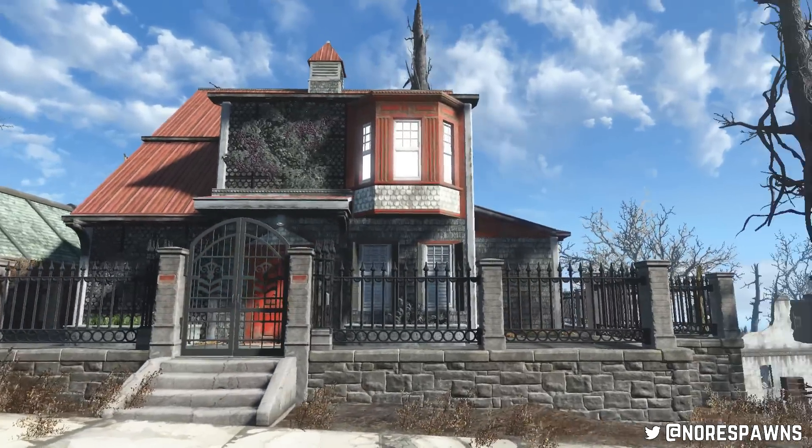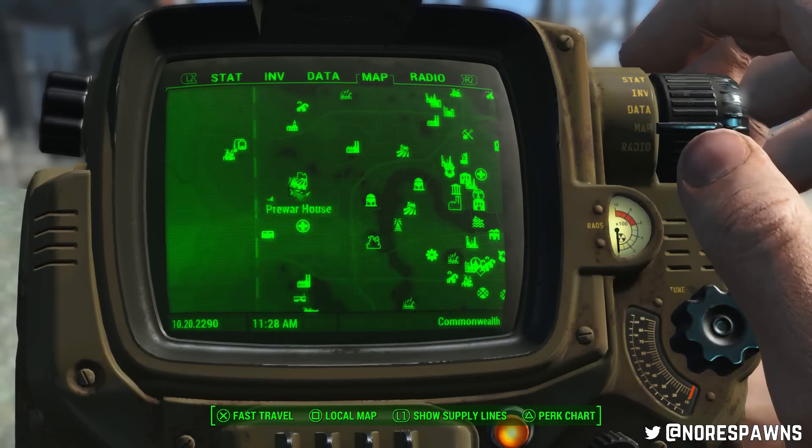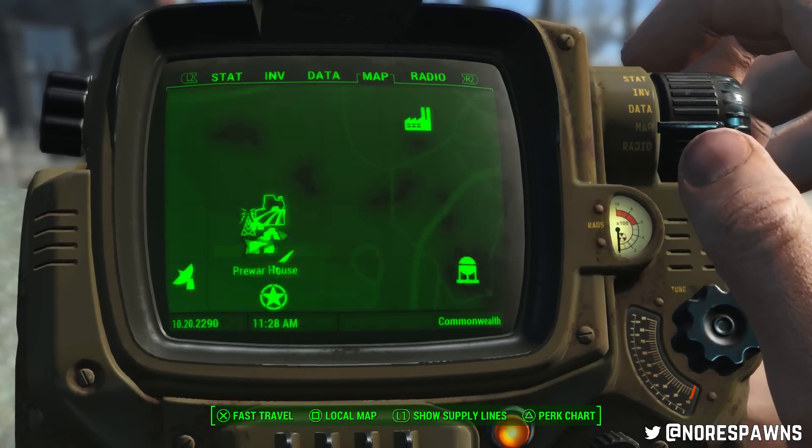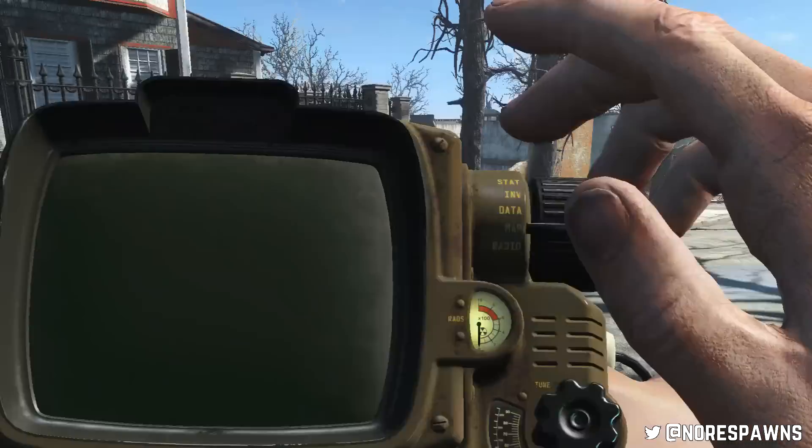Good afternoon you fantastic bunch, no respawns here. So this is another settlement mod review. This is called Pre-War House Player Home in brackets settlement edition, and as you can see it's near Fort Hagen.